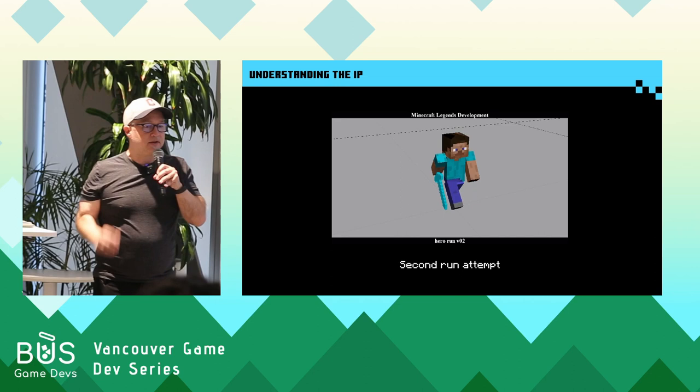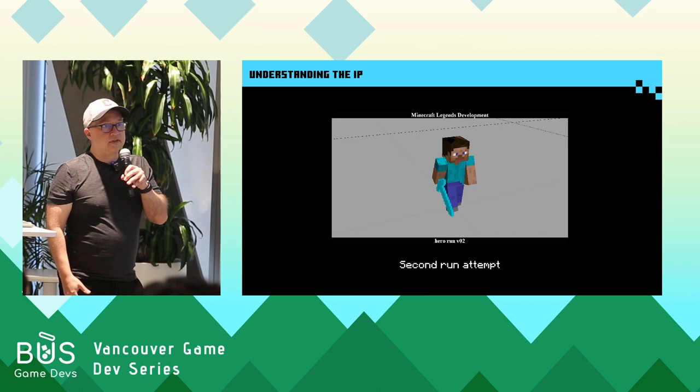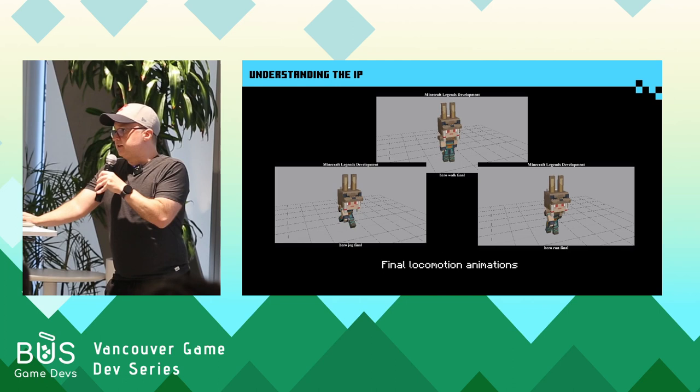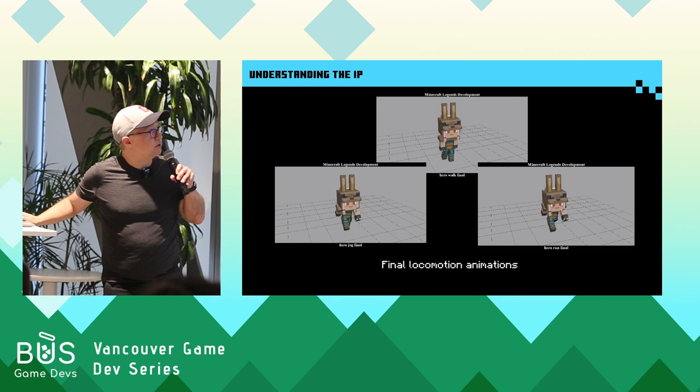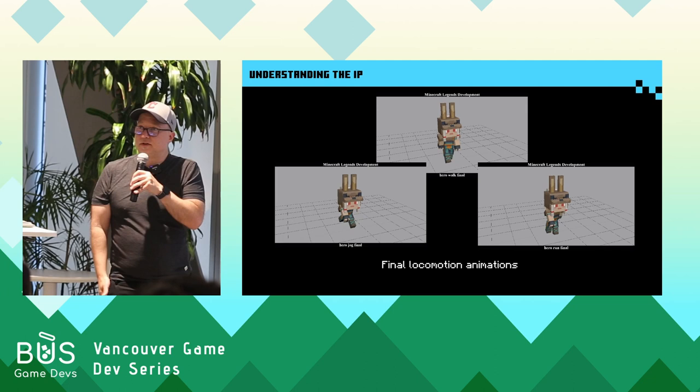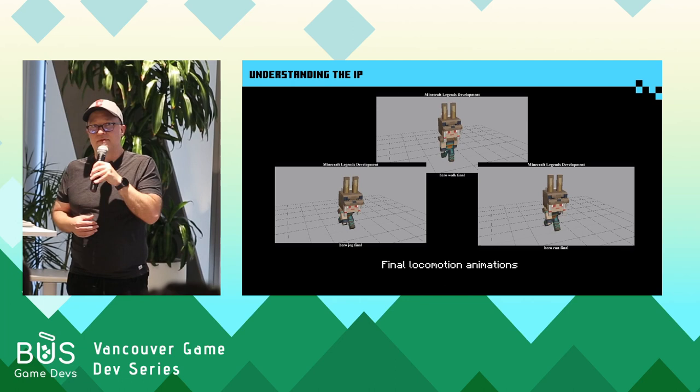I went back with this newfound discovery, and this started to feel better — more like Minecraft. Taking out some of the things I would normally do in animation and just confining it to that plane started to feel like we were going down the right path. If you think about Minecraft being on a grid, it makes sense that your movement would also be very constrained. This revelation really established our foundation for the animation, and that constrained movement palette is where the final hero locomotion animations ended up.